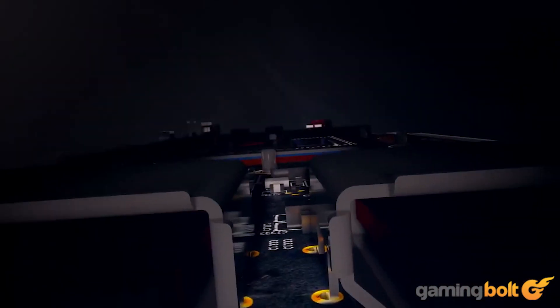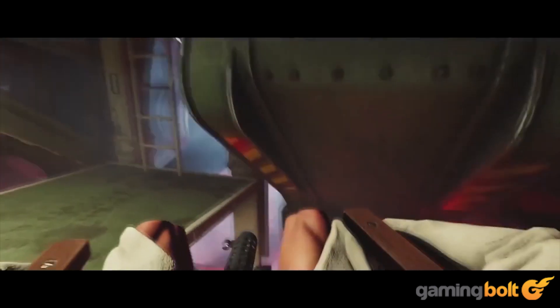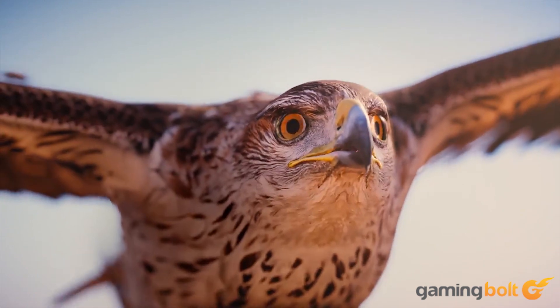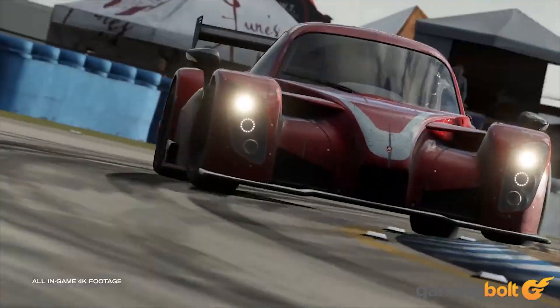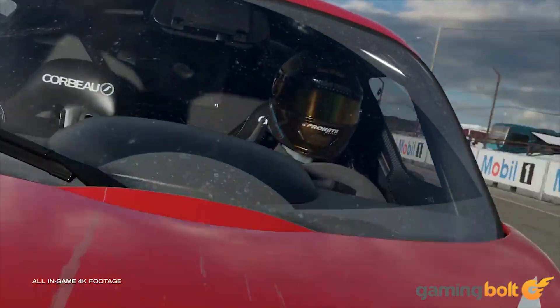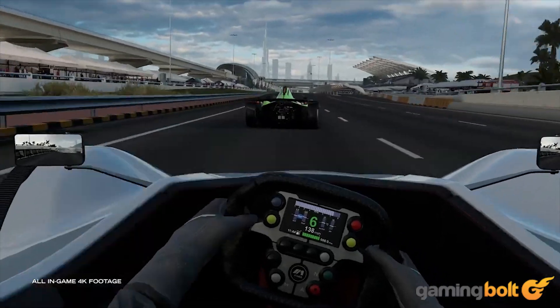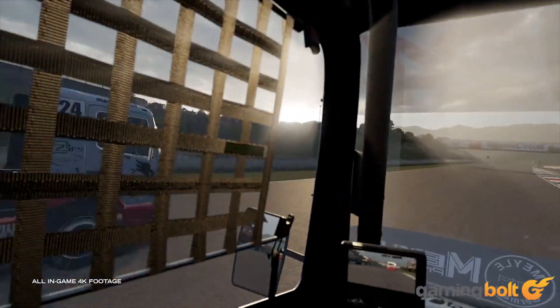In DX12 benchmarks on the PC, the $400 Vega 56 pulled ahead of Nvidia's 1080 Ti by nearly 20% at 1080p, and leveled with the 1080 at 4K. The Xbox One X was also seen running the game remarkably well, with its 4K 60 FPS output better than what the GTX 1070 can offer. Forza Motorsport 7 offers a tantalizing glimpse of what the Xbox One X can deliver with DX12 titles of tomorrow, punching well above its weight and offering performance parity with high-end parts like the 1070.